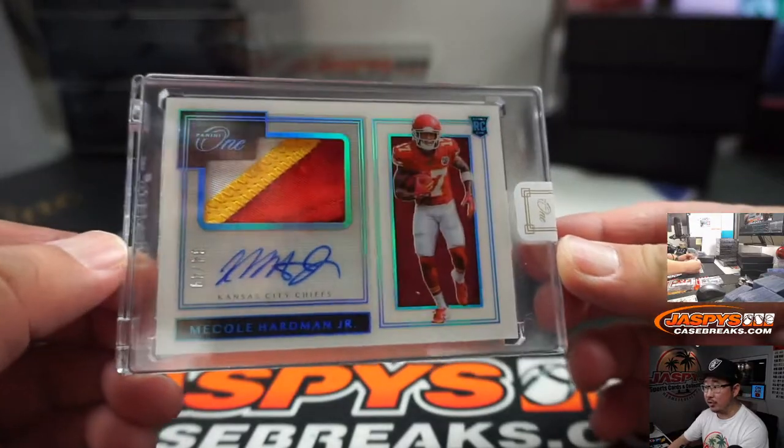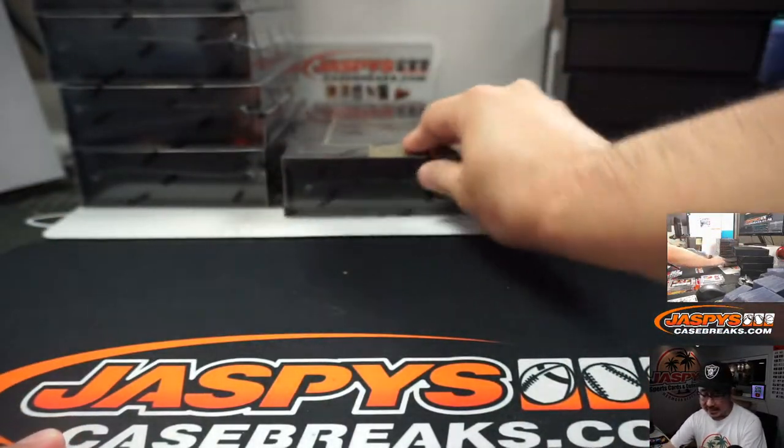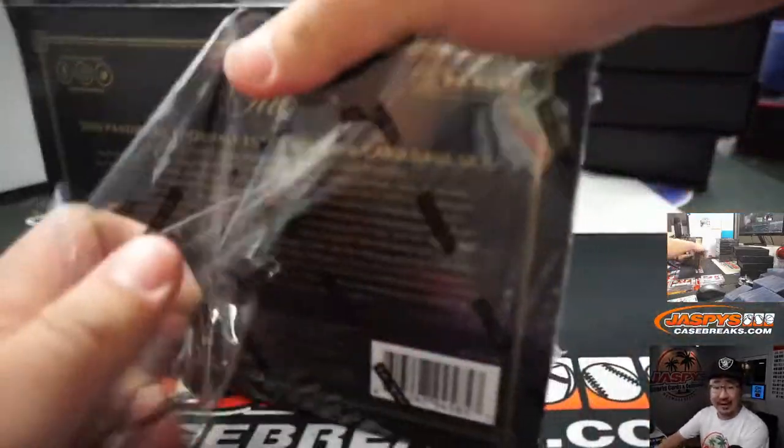And we've got Mecole Hardman Jr. — three color patch and autograph, 34 out of 49. That'll be for the Kansas City Chiefs, going to William Hawkins with KC.